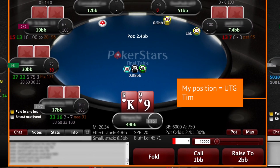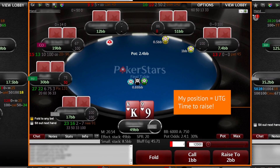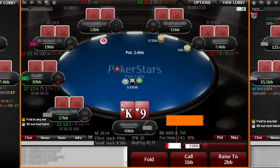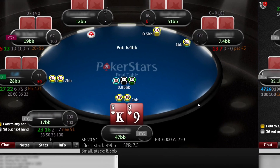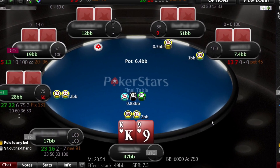Highlight the poker table with different colors depending on preset game conditions. Enter bet sizes in big blinds with our bet box HUD. Action history and decision time of all players at the table.